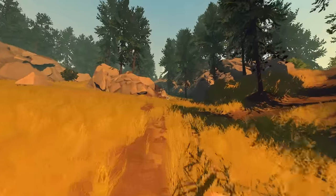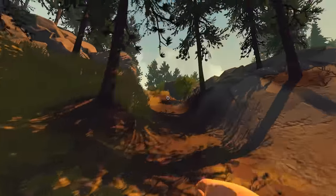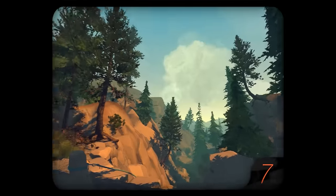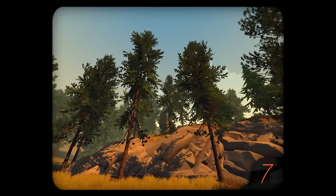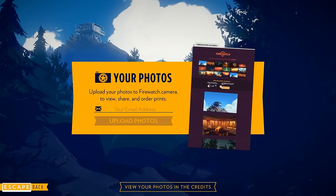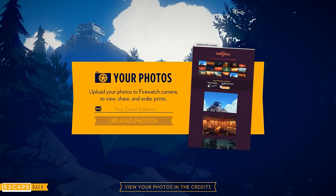I just recently beat Firewatch and I came across a feature that I haven't really seen very many people talk about. There's a disposable camera in this game that allows you to take pictures — you can take a picture of whatever you want. It never leaves your inventory and you have it throughout the whole game. But the cool feature is they actually ask you if you want to develop those photos and they will mail them to you. And that's exactly what I did.